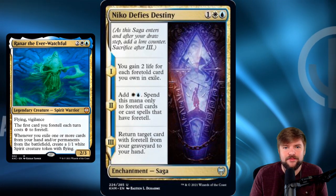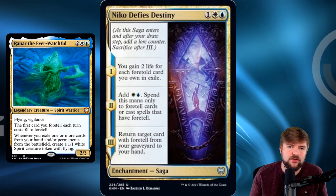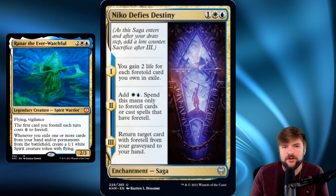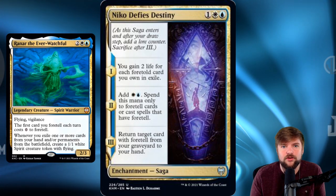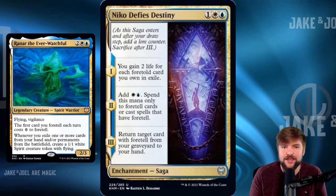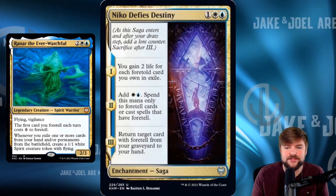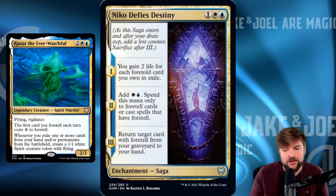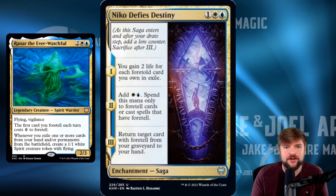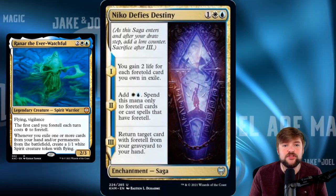I think the most powerful mode is being able to cast something and get it back — like your counter spell or your Doom Skar board wipe. A lot of good foretell cards also came in the pre-constructed deck. I'd say go ahead and jam all those foretell cards in here. Most of them are solid or at least play on the mechanic of existing cards, like Saw It Coming as a counter spell. Using the foretell mechanic keeps opponents guessing about what's foretold. That's the strong way.